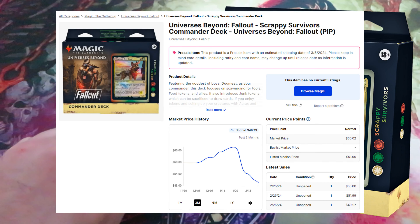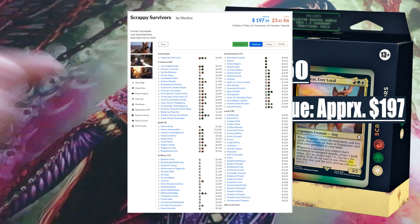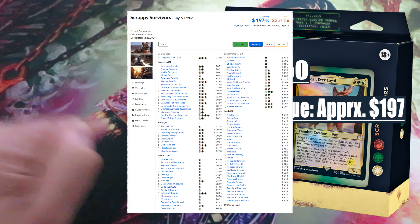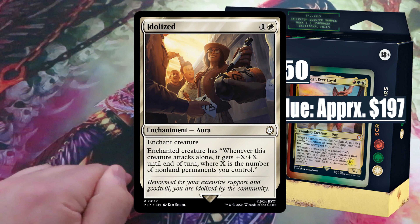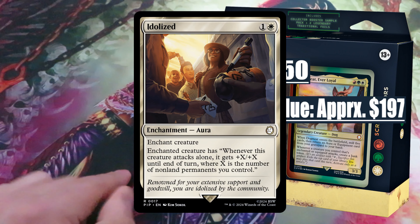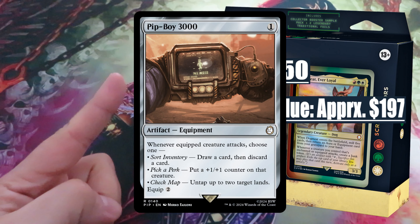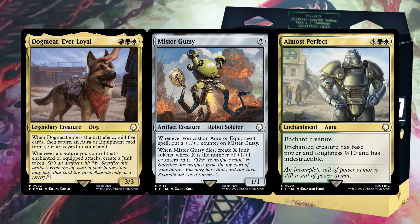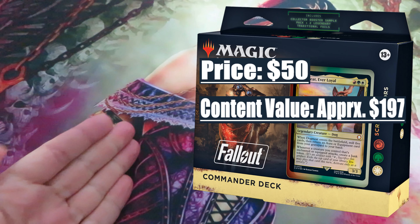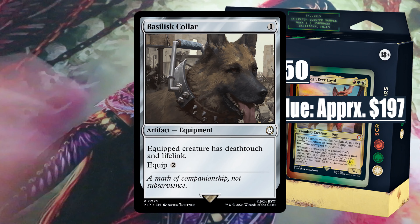Price: currently traded at around $50. Content value approximately $197. The most valuable cards in this pre-constructed commander deck are Inventory Management, valued at around $15; Idolized, valued at around $12; Strongback and Vault 101, both valued at around $10; and Pip-Boy 3000, valued at around $8. In the reprint section, we have Heroic Intervention valued at around $10, and Basilisk Collar valued at around $3.